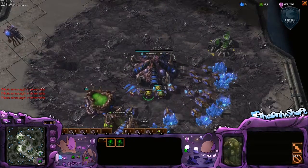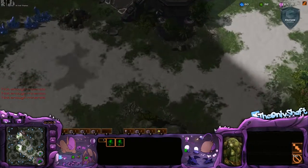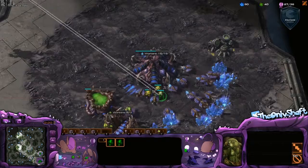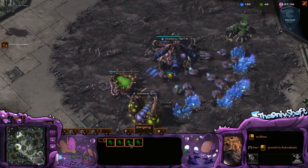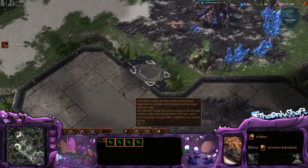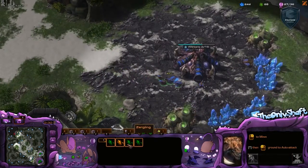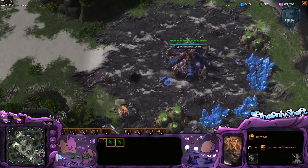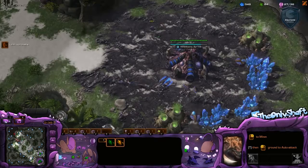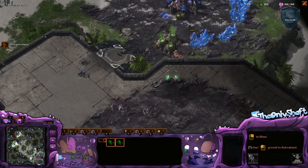I'm just getting this basic build set up. Every Zerg vs. Terran really comes down to whether you're going to keep your workers on gas or off of gas. Typically, players will pull off after Metabolic Boost. But in Korea, you've seen a lot of players staying on Pneumatized Carapace a lot longer. So that's what I'm going for now. And I like to pull off two Lings to harass my opponent's natural while I'm defending this Reaper.